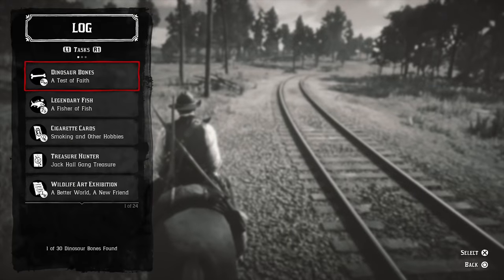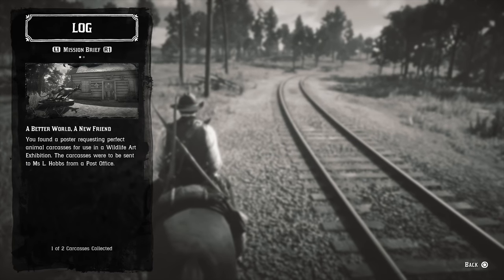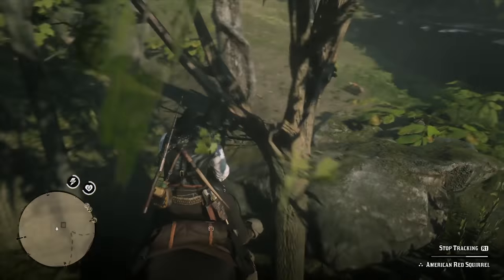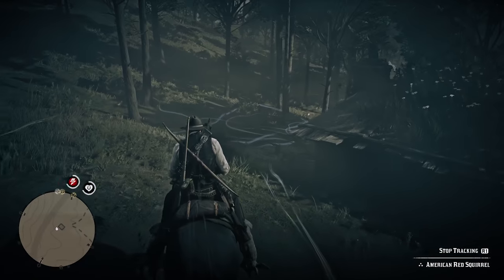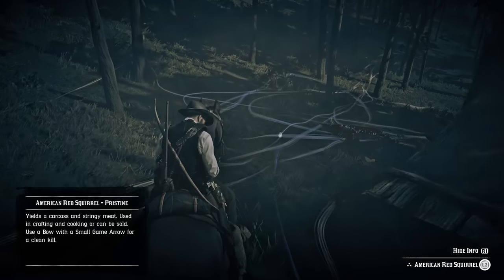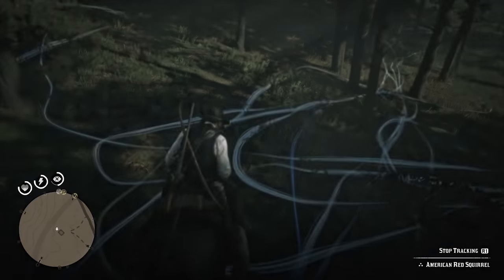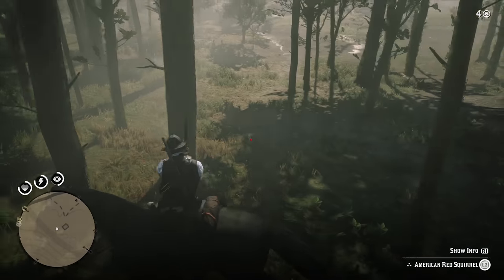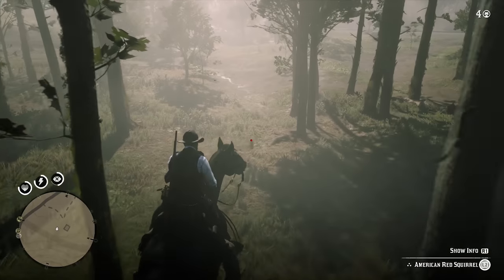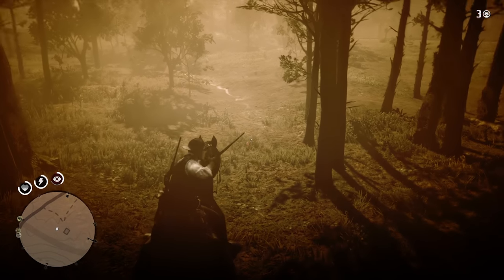I believe it doesn't matter if it's the red or the black squirrel — it shouldn't really matter. If you check the mission brief, it'll say squirrel and rabbit of perfect grade. The squirrel's a bit more of a pain because they're a lot harder to find, and you get a mess of trails. You have to use a small game arrow and the bow and kill in one shot. There's a chance if you hit them in a leg it won't die in one shot sometimes. Deadeye helps a lot — just get it near the top half and you should be good.